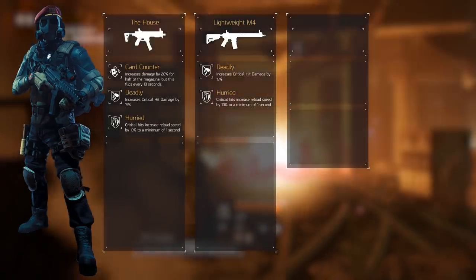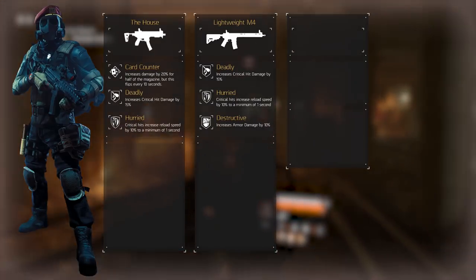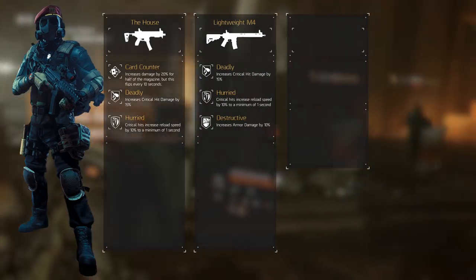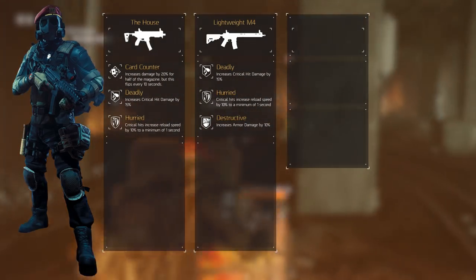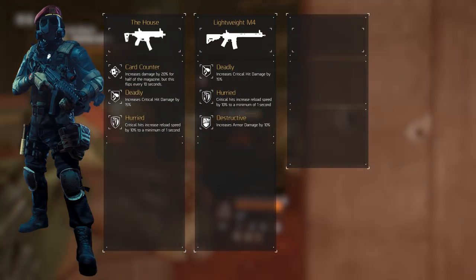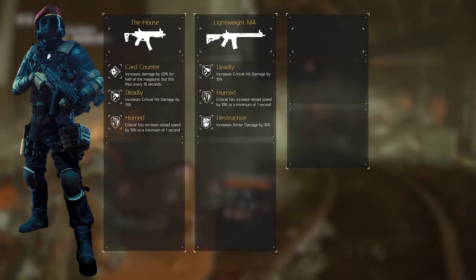Deadly and Hurried are the same talents as on the primary. Besides that, we'll run Destructive, which adds 10% armor damage, adding to the naturally high armor damage on assault rifles already. We're not focusing on headshots with this one, as we're targeting at longer range and our build is set up for body shots and critical hits. This can be seen in the choice of mods, which is the same for both weapons.